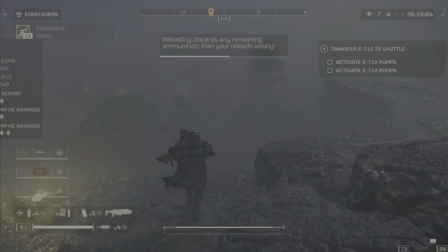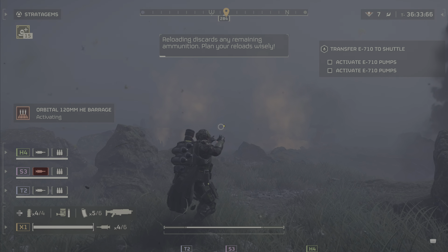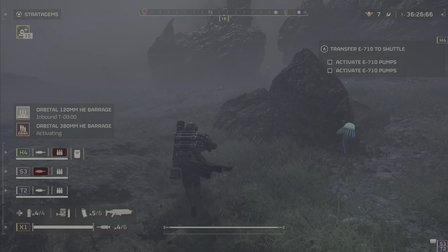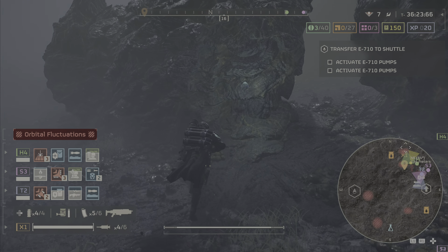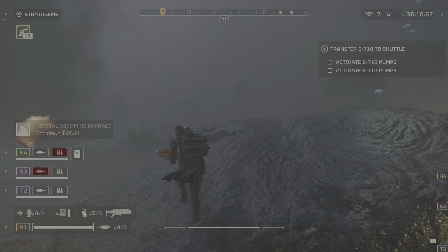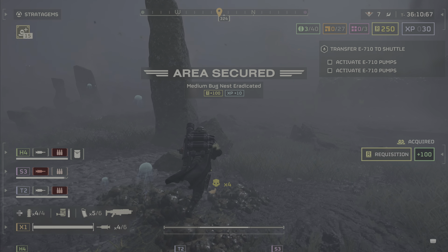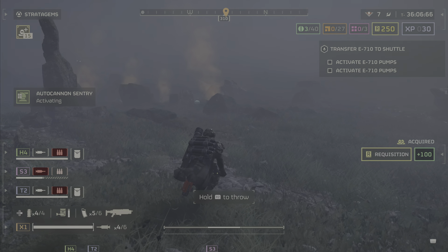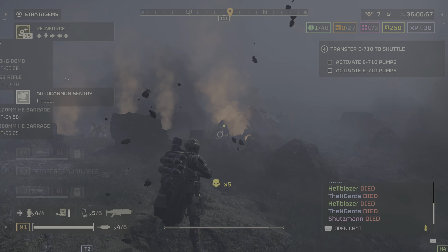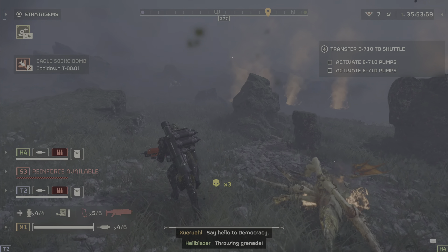Next up, depending on how long you're in a mission and how many monster generators there are, it will get more hectic. So if you're in a 40-minute mission and it takes you 40 minutes before you get out, there are going to be more bugs or bots. Additionally, if there are more monster generators — nests or outposts — it will likewise get more hectic when you're trying to extract. So try to do the mission quickly but thoroughly, and take out those generators. If you're getting overrun at extraction, this will help.